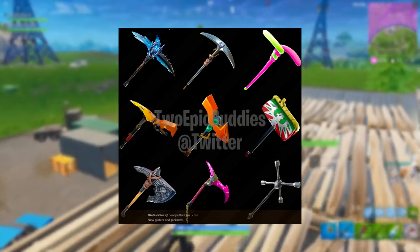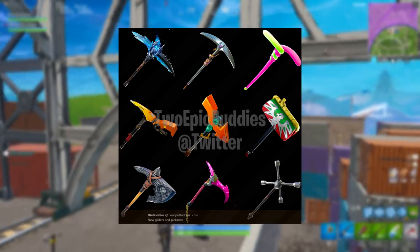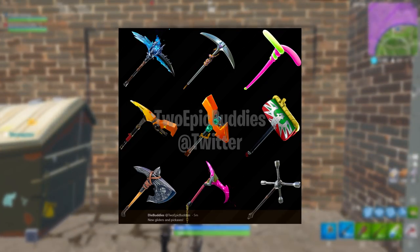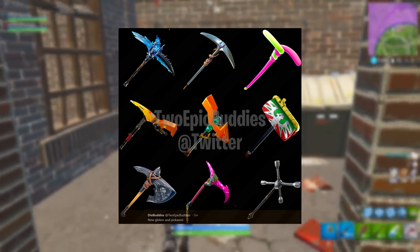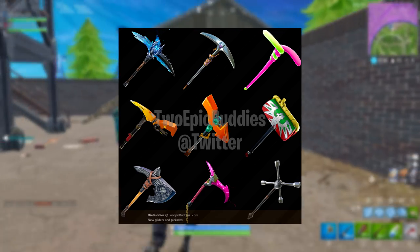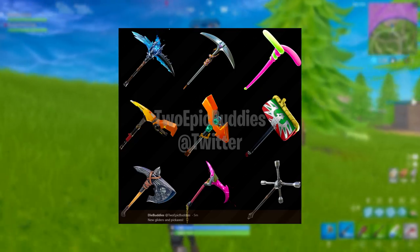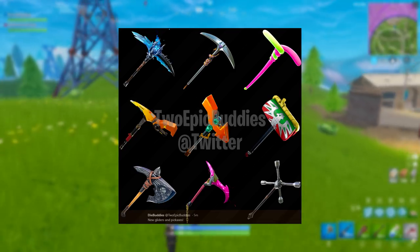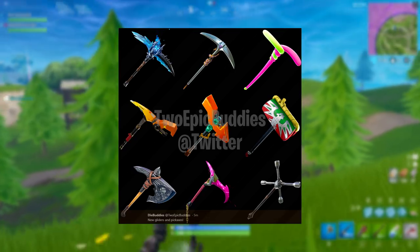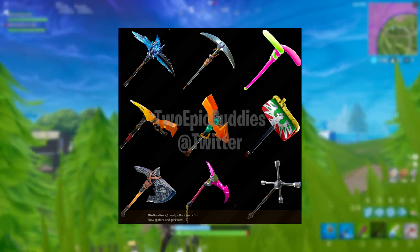Moving on to the pickaxes — these are really cool. In the top left is the Ragnarok axe that comes with the battle pass. Next to that is a normal axe with what looks like a snake curled around it, which would be really cool. The balloon one comes with the battle pass. There's a new one underneath that I believe you have to pay for. I like the middle one — it's like an arrow pointing down. The one for the wrestlers I don't really like, but my absolute favorite is the bottom left one. That pickaxe looks so cool — I cannot wait to get my hands on it.